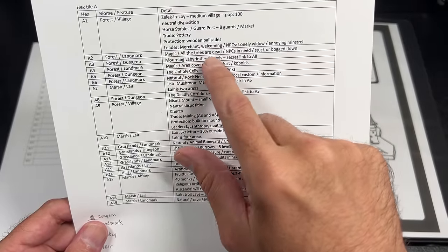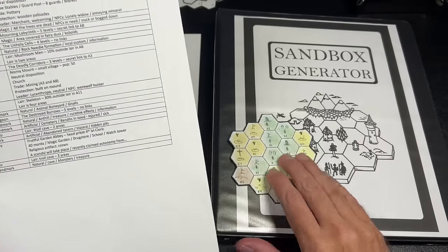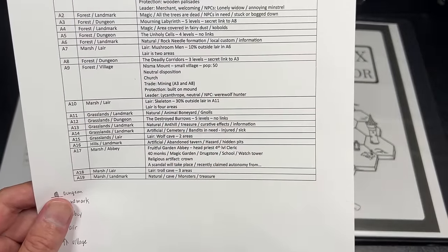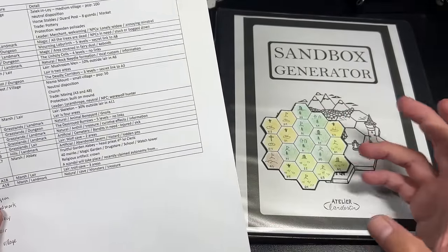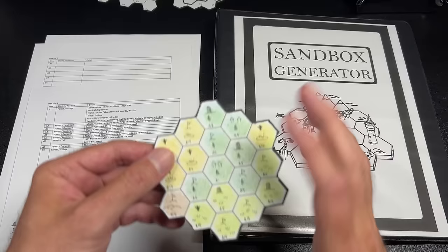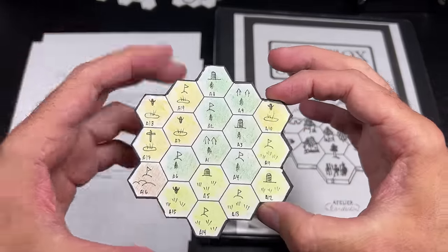We also have a magic hex where all the trees are dead and maybe some NPCs are stuck or bogged down. We have a few dungeons on this hex tile: the Morning Labyrinth, the Unholy Cells, the Deadly Corridors, and the Destroyed Burrows. Sandbox Generator gets very detailed in creating dungeons. There are all kinds of interesting things I created on just this one little hex tile — I think I could have a series of really fun adventures just playing on one.